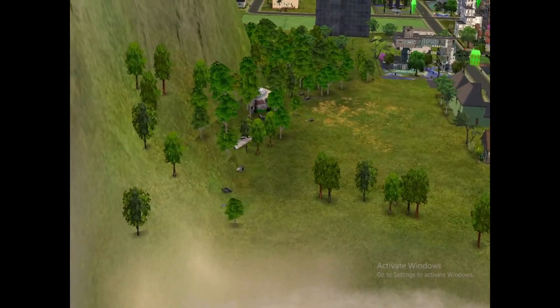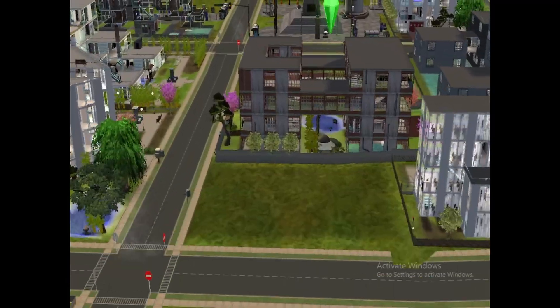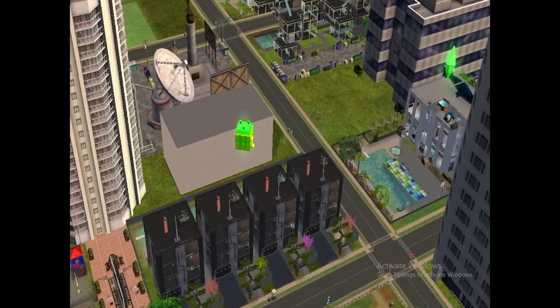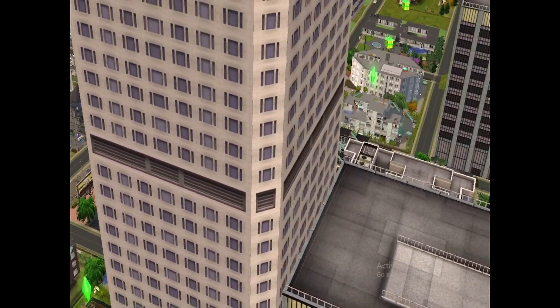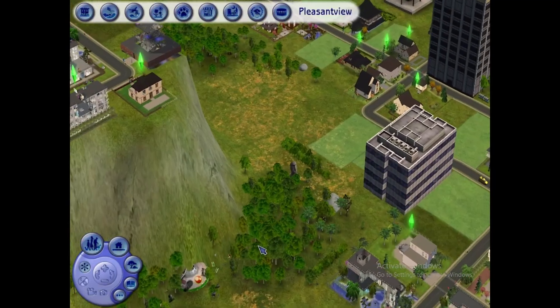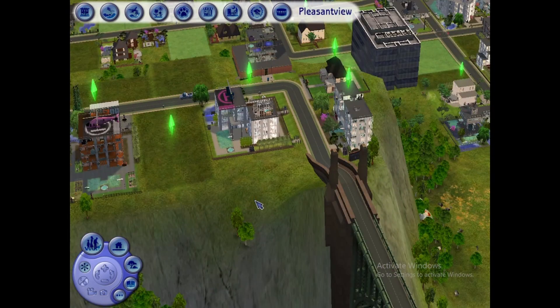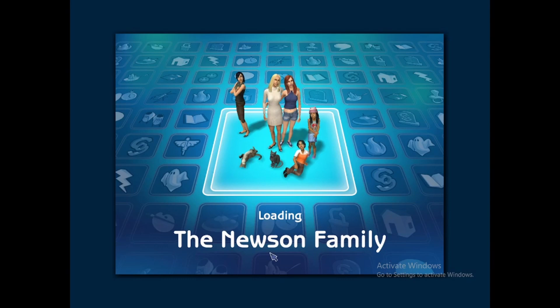I call this house the open concept starter mansion. I built it while keeping in mind that the family living there will eventually add on more to the house as they make more money. But for now it's pretty bare on the outside and has just the basics on the inside. The total cost comes to around 120,000 Simoleons, but if I were to fully deck it out it'd probably be closer to 200,000 Simoleons.